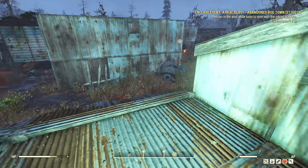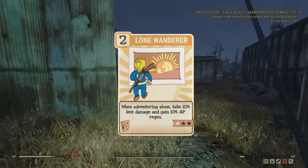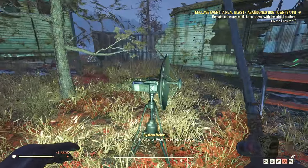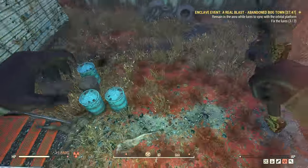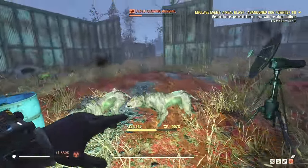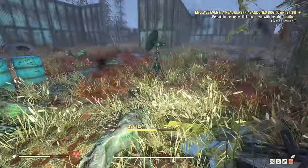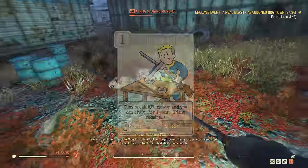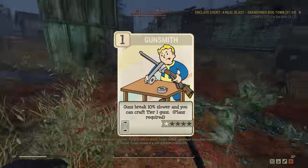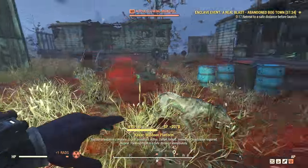In Charisma I've gone for the max rank of Lone Wanderer: 20% less damage taken and 30% AP regen — what's not to like? Obviously if you're playing with a team then you want to swap out this perk for something that works. I personally tend to play Snipers mostly solo, so I figured Lone Wanderer would make sense. On to Intelligence where I've maxed out the Gunsmith perk, which will reduce gun degradation by 50%, meaning it's less likely for your weapon to break on you.